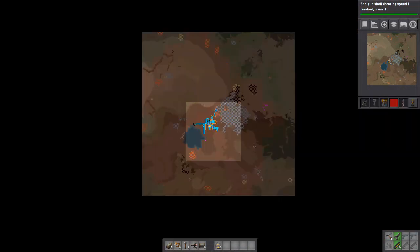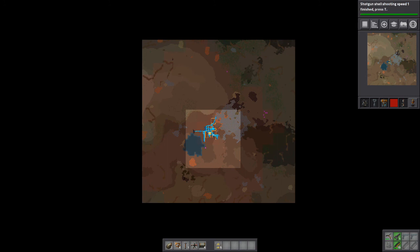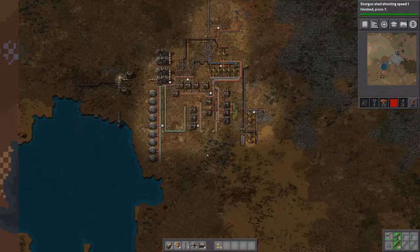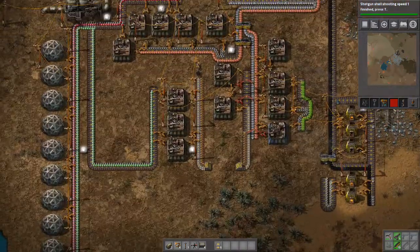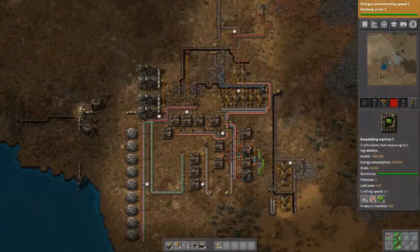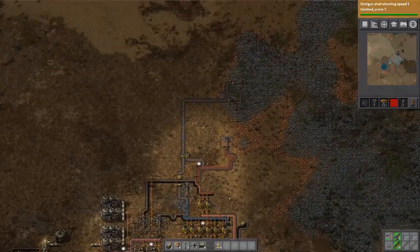If you look at the map over here, we have a highlighted area — this is the field of vision of our character. If we zoom in we can see what is going on, and we can move around.